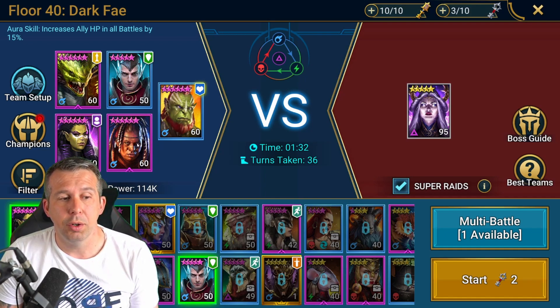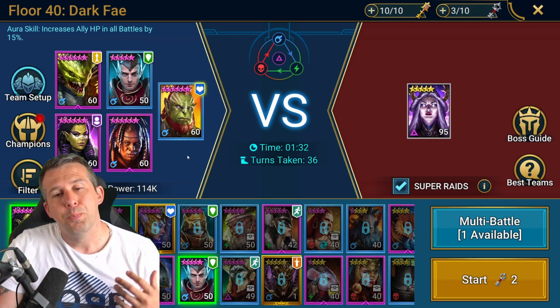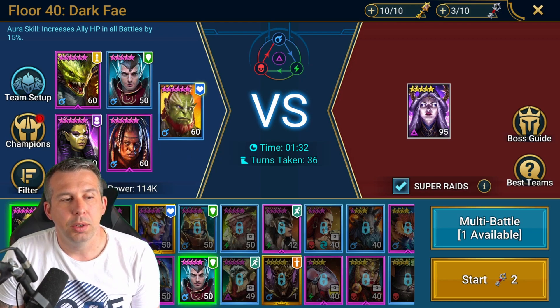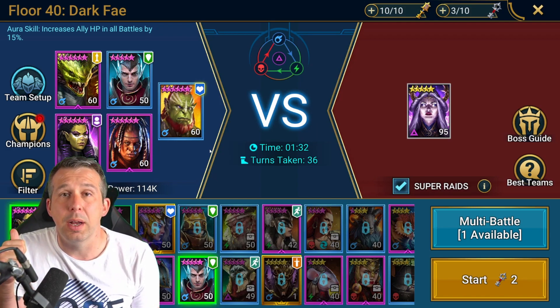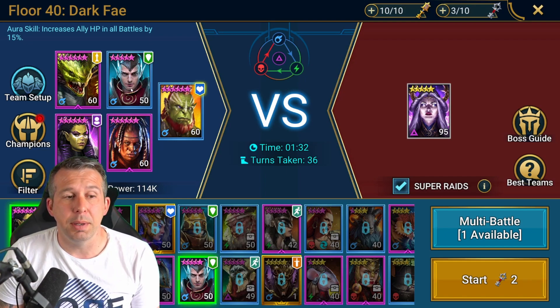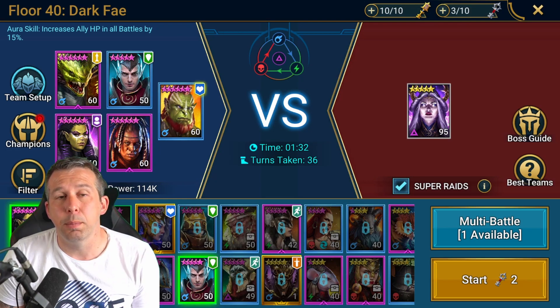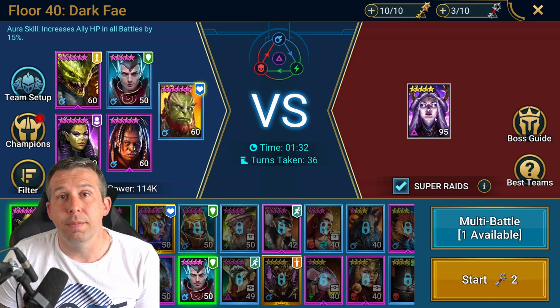What that means is the people I'm fighting — in essence it's me, I'm fighting myself — I'm actually getting some control on myself before I deal damage. That's the type of approach you want. Champions that are really good here are champions like High Khatun. High Khatun would actually be better than my Apothecary here if she was in better gear. You'd throw High Khatun as your lead for more speed, and she also puts a decreased speed on Dark Fae once you start fighting, which is a really strong debuff.